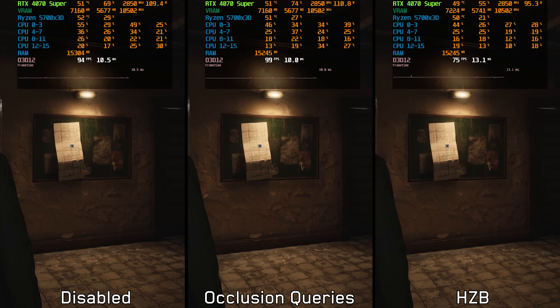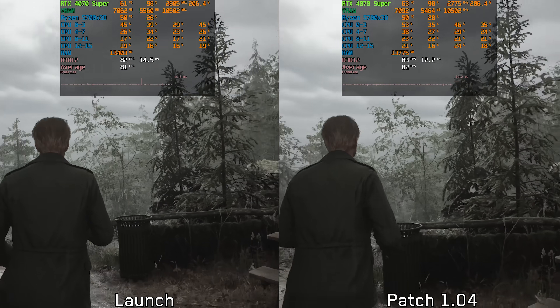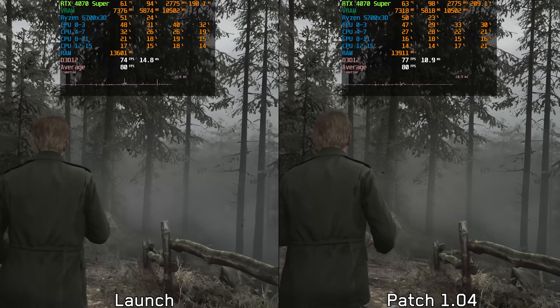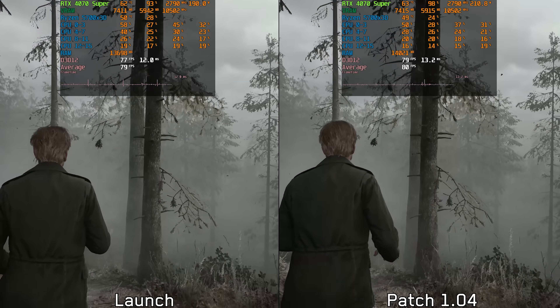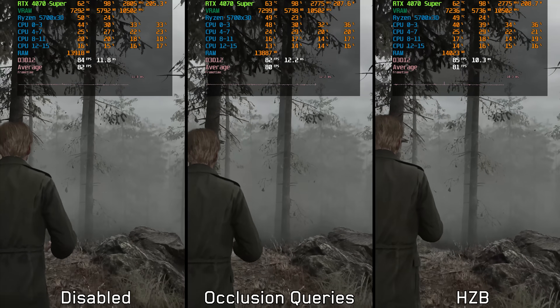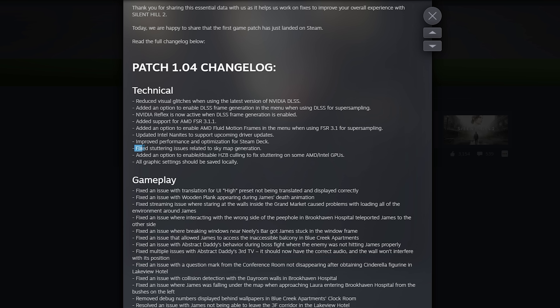It would be helpful if you could share your specs in the comments and let us know which option gives you the best results. Now let's examine the stuttering and see if this patch made any improvements. Here in the forest, the new patch does not exhibit the consecutive stuttering that the launch version suffers from in this area, and this improvement has nothing to do with scene occlusion — all three options show no stuttering here. I think this improvement is caused by the sky map generation fix mentioned in the patch notes.